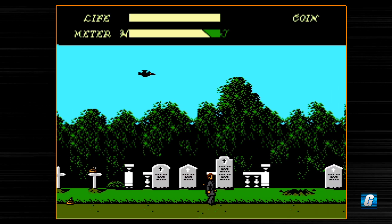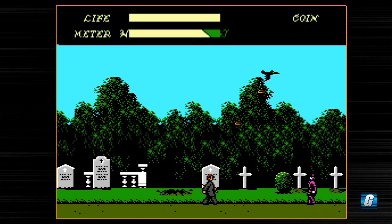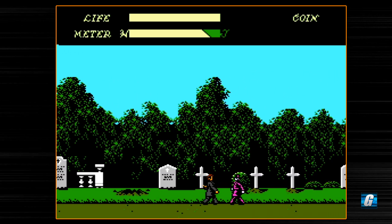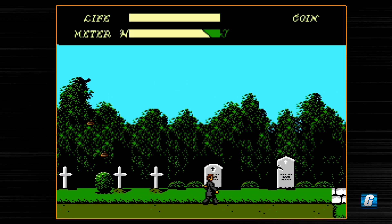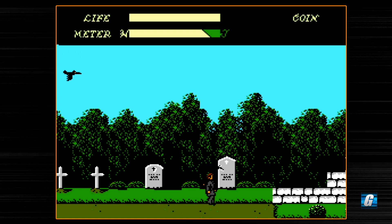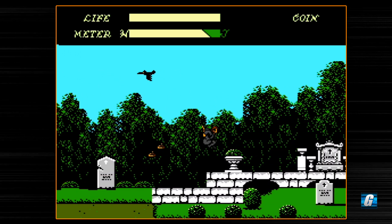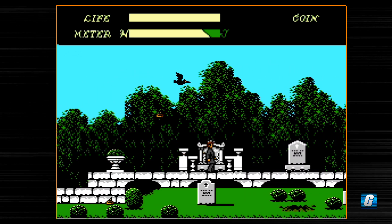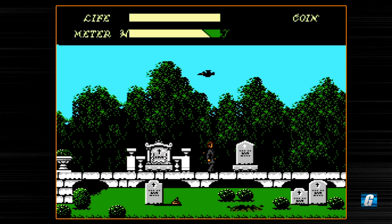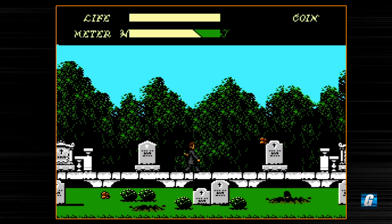So these bomb guys — these guys in purple that drop the bombs — in the early stages of the game, in the first couple stages, you can actually just continue to hold right and the bombs won't hurt you. Now the hitboxes for the bombs seem to vary as you go further along. So by stage three or stage four, what I'm going to be doing is triggering the bombs and then walking to the left to avoid them. If I try to walk just straight past them, it just won't work.